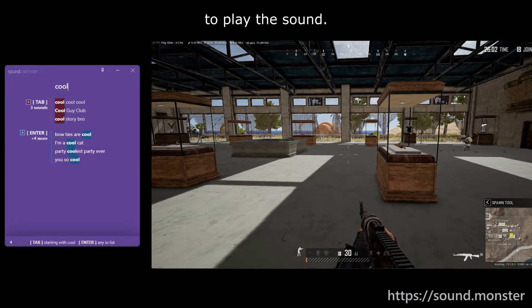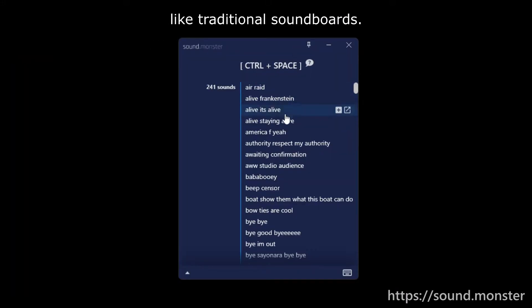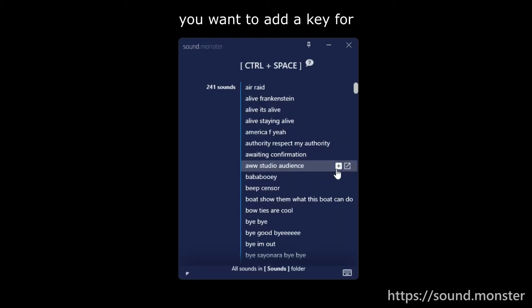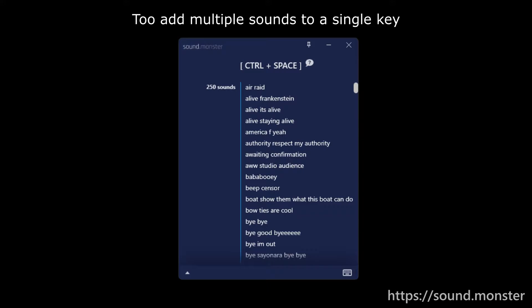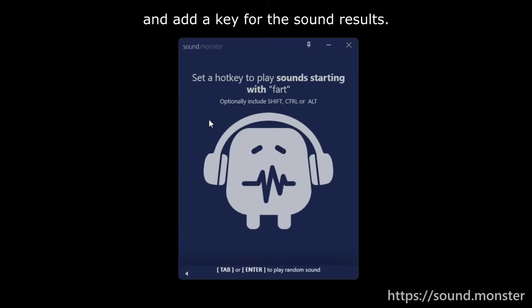Then I just press Tab or Enter to play the sound. You can also put sounds on keys like traditional sound boards. In that case, just hover over the sound you want to add a key for and press the plus button. To add multiple sounds to a single key, start a search and add a key for the sound results.